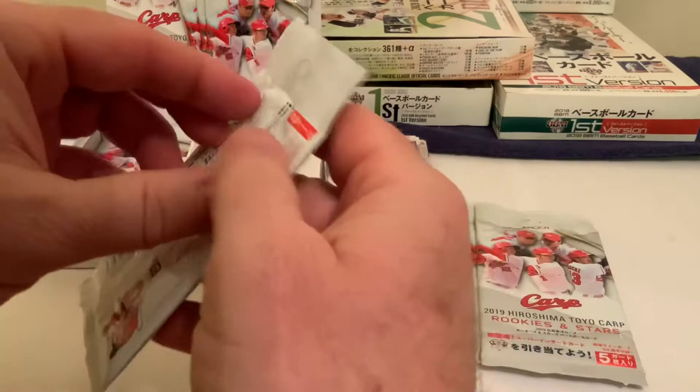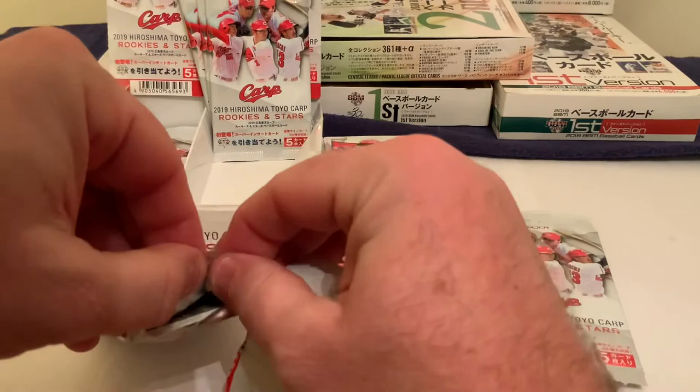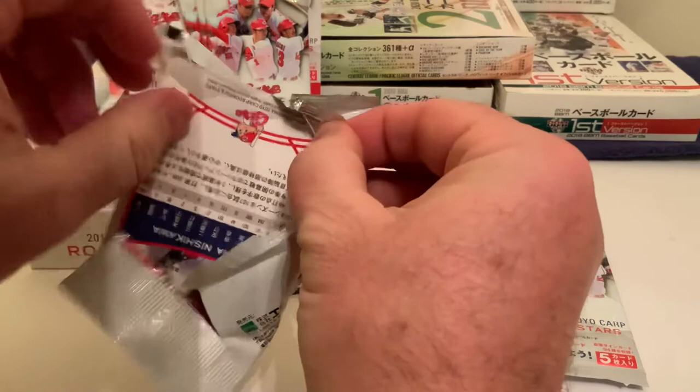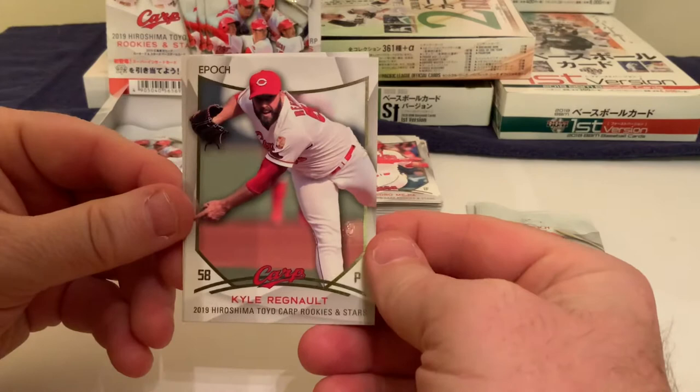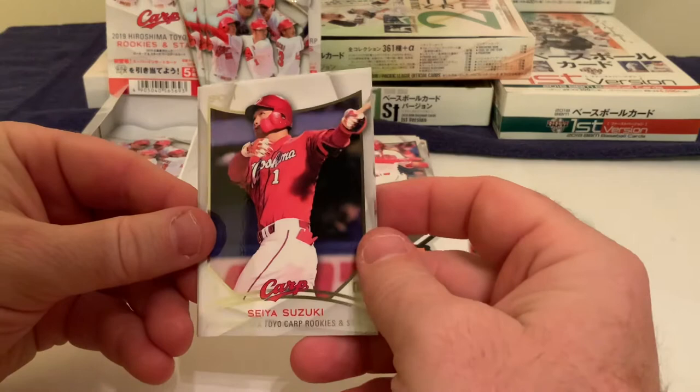Nothing to the naked eye that would tell me these are parallels. Here comes our next pack — hopefully we can get something to talk about. We have Kyle Renault, a left-handed pitcher from North America playing for the Carp, and then there's Seiya Suzuki — anytime we can get him, that's a good thing.